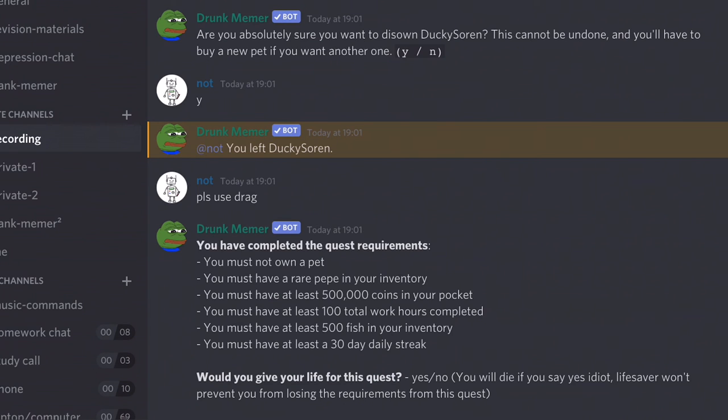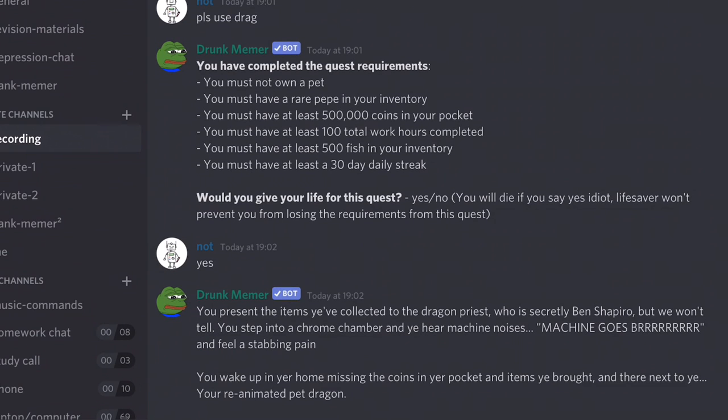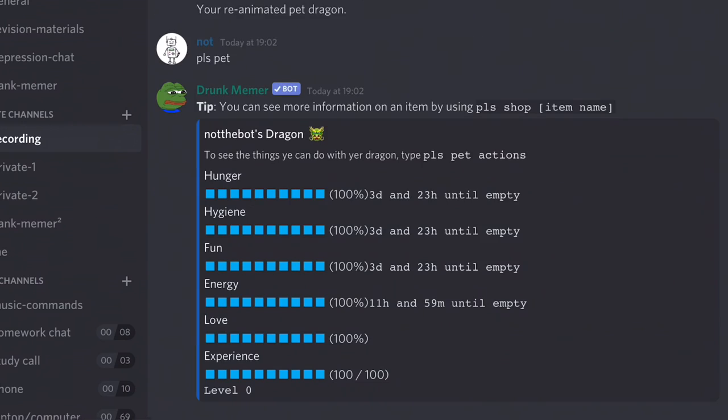This is the process of owning a Dragon. Would you give your life for this quest? Say yes, because the lifesaver will save your life. Then it says you present the items you've collected to Dragon Priest, who is secretly Ben Shapiro, but we won't tell. You step into a chrome chamber and hear machine noises — machine goes burr — and feel a stabbing pain. You wake up in your home missing the coins in your pocket and items you bought, and they're next to you: your reanimated pet Dragon.